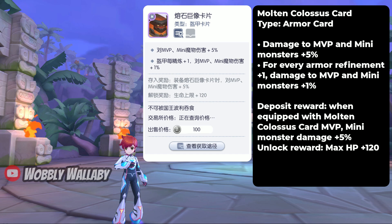For deposit reward, when equipped with the Molten Colossus card, MVP and mini monster damage plus 5%. The unlock reward gives max HP plus 120.